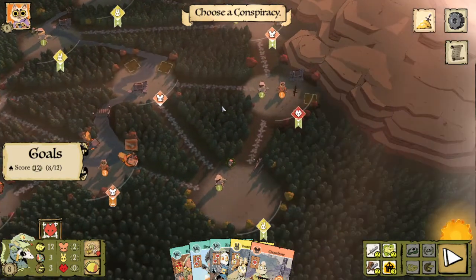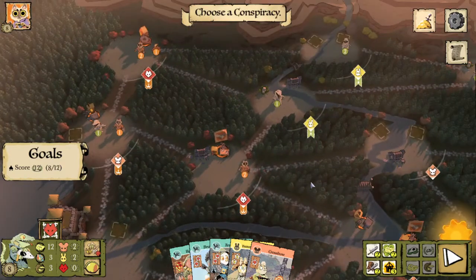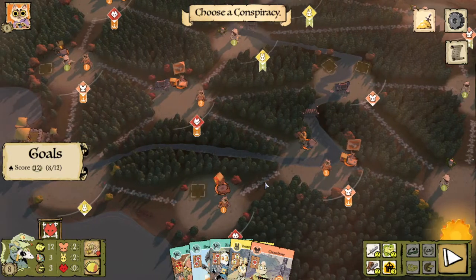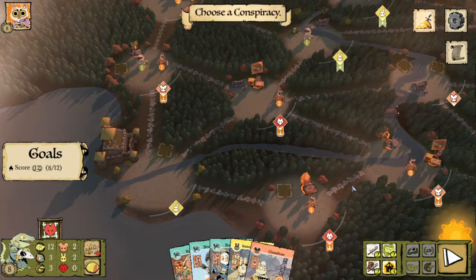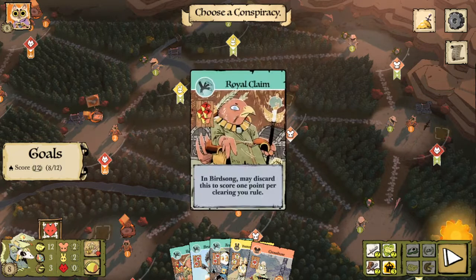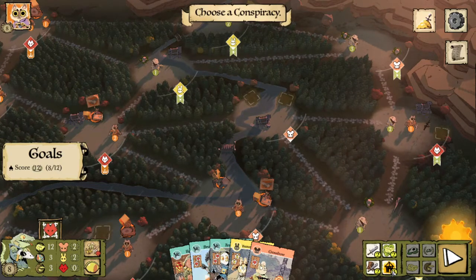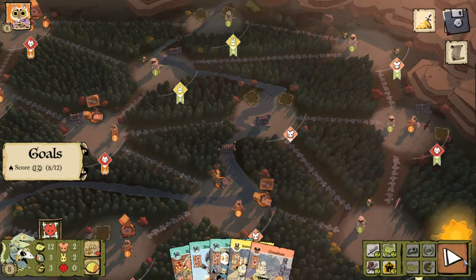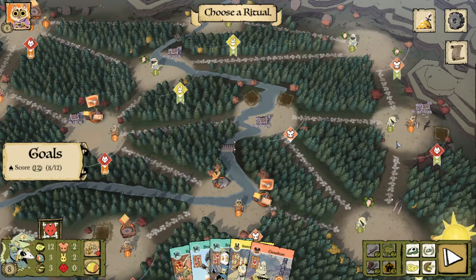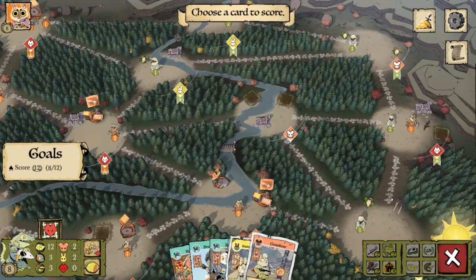Let's see if there's anything more interesting we can do before scoring. We could look at sanctifying but we only have three acolytes. I would probably hold on to the acolytes this turn and just do a couple more sacrifices. Having three bird cards seems like a bit much. Let's go ahead and skip conspiracies — sorry, this is my first time playing with the Lizards on digital, so I'm still learning the UI. We're going to go ahead and choose our score ritual to complete this tutorial.